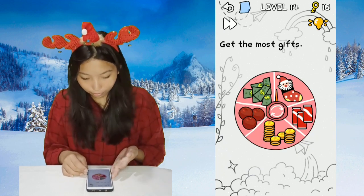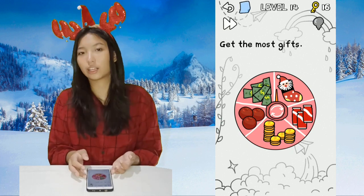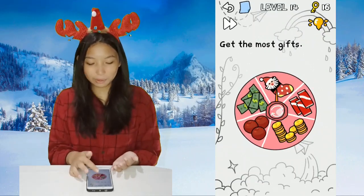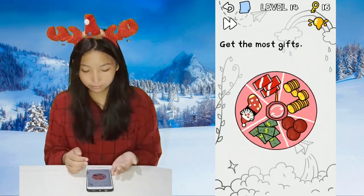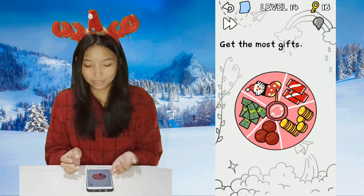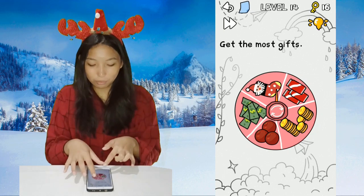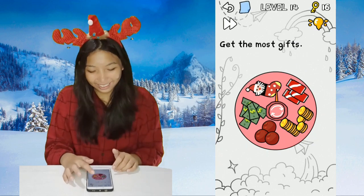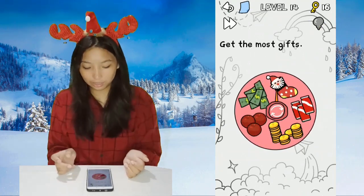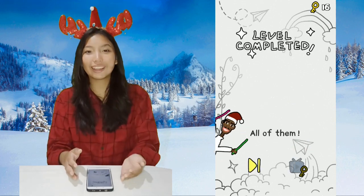Level 14: get the most gifts. These are separated, and if you try to press it, no matter what gift you get it's gonna be wrong — you'll always get the Christmas stocking. So, most gifts means literally all of the gifts. Just remove the separating divider, then press the spin button again, and you'll get all of them because no matter where you land, you'll get all of them.